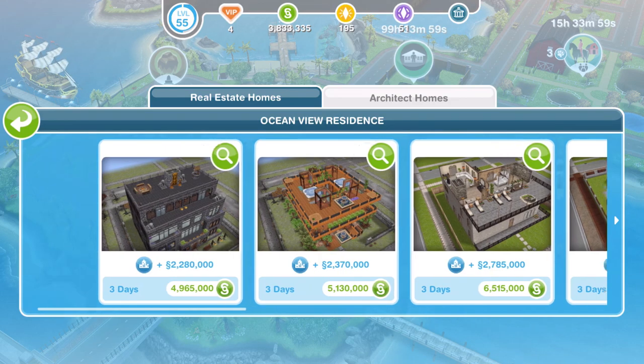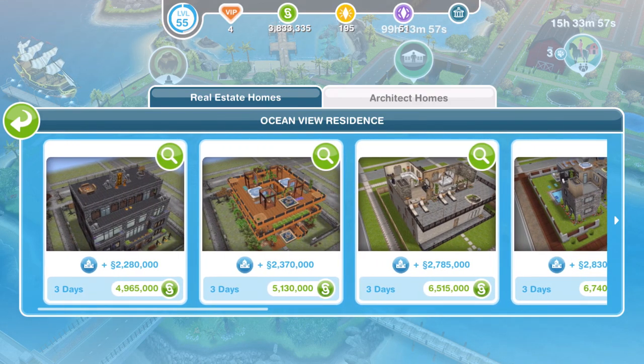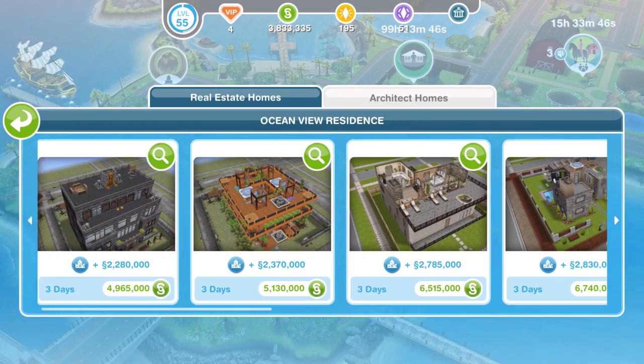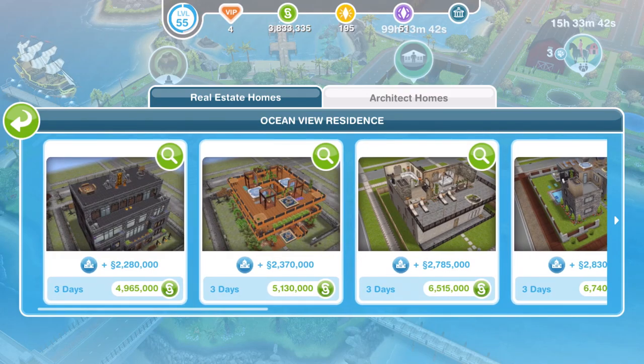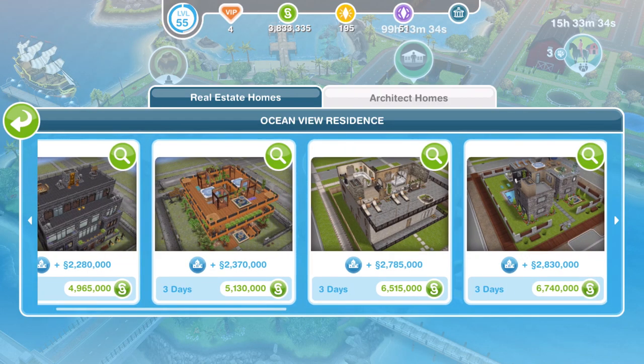As usual with these tours, I'm going to show you them on a premium lot. You can possibly build some of them on a standard size lot, and that will be cheaper for you. Also, the prices and the time taken to build — ignore, because that is just for me. It will be totally different for you. These apparently are Player's Favourites. We had a pop-up this morning saying that Player's Favourite Architect Homes have been released. I don't know if we've had these before. But let's go ahead and take a look — I think we've got nine overall.